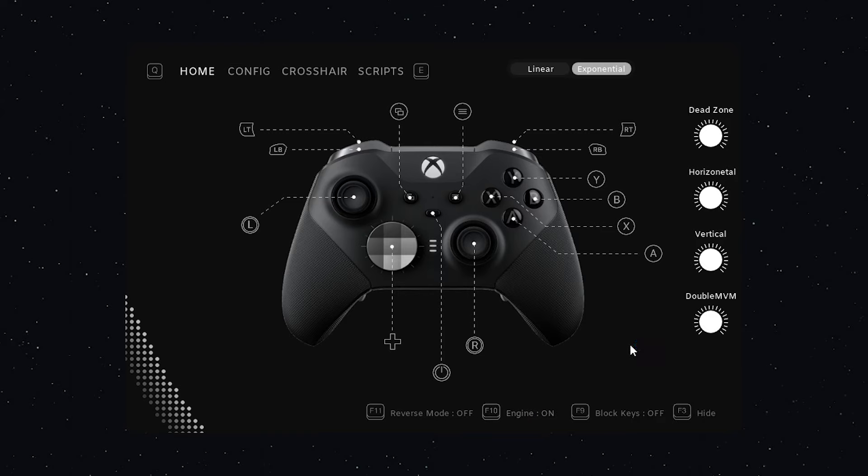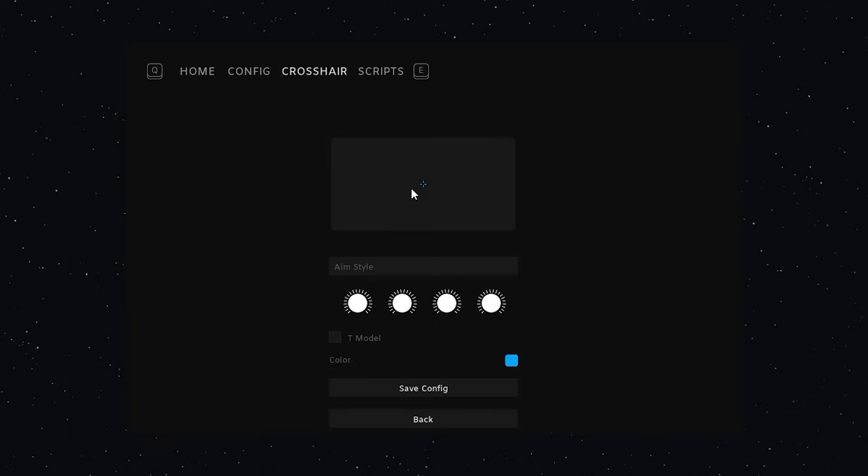All you need to do to apply a config is just press here and done — simple as that. The software is now running, you can just hop into a game and you have aim assist. You can also put your own crosshairs to get it in game.